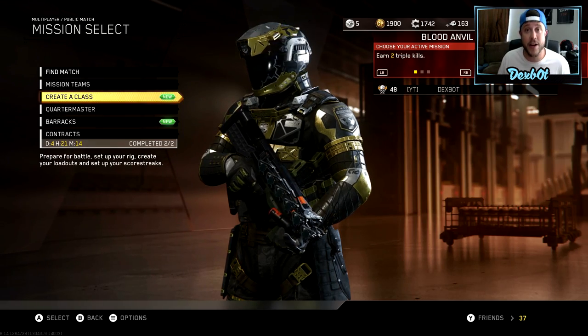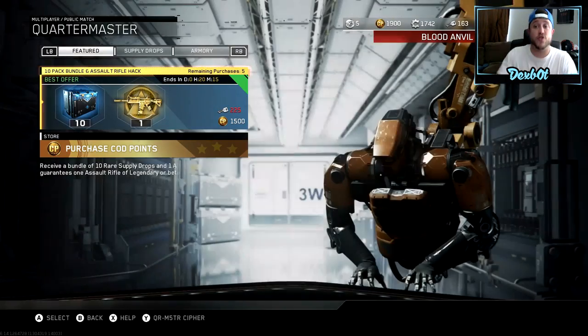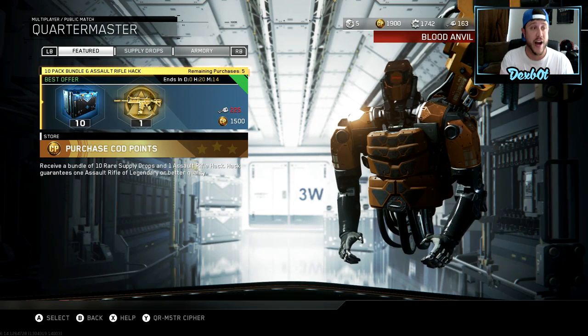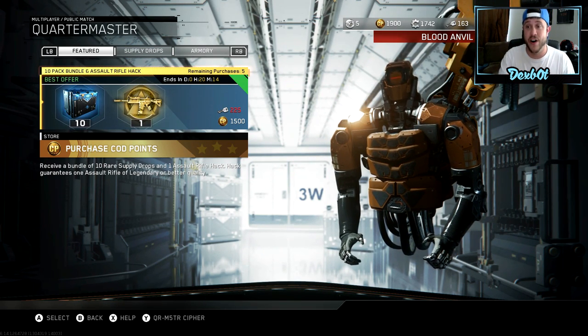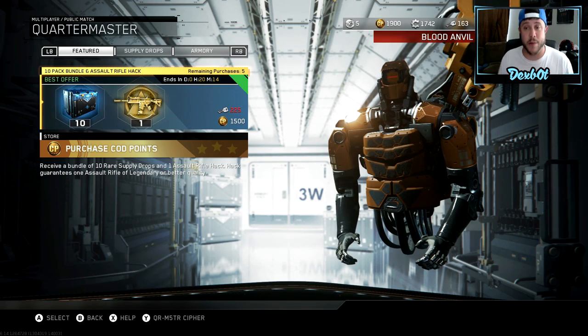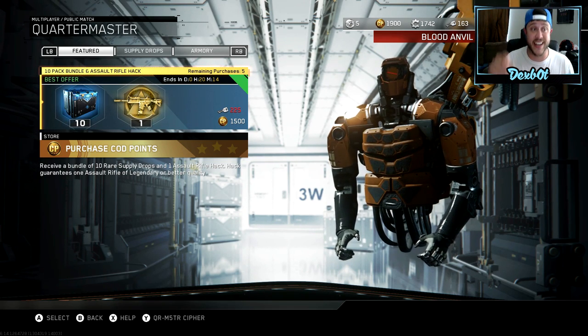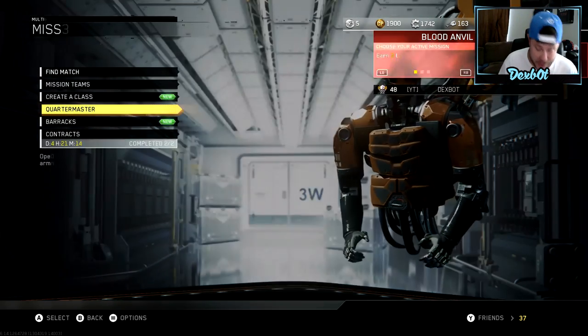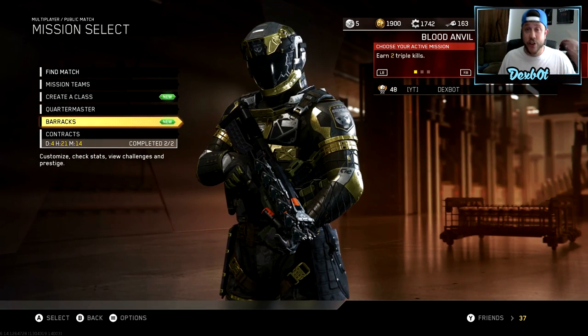So you know what I'm gonna do with that? I'm probably gonna pick up something from the Quartermaster. I'm trying to get this pack right here — I'm gonna have another video. I have 163 keys right now; I need 225 to get this pack, and I'm gonna do an opening on it. I don't want to use the CoD Points on it, but I want this pack so I've gotta try to get it tonight. That's my goal. If I don't get it, then maybe I'll spend the CoD Points — I don't know, I gotta spend them on something.